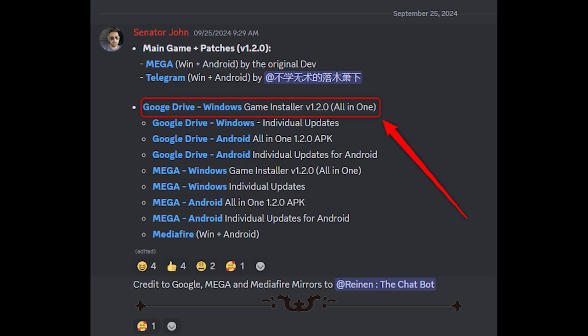First, we'll go to the Requiem Discord server hashtag MDPro3 download channel. The link will be in the video description. As download provider, we'll use Google Drive since they're usually pretty fast and reliable for downloading multiple gigabytes.